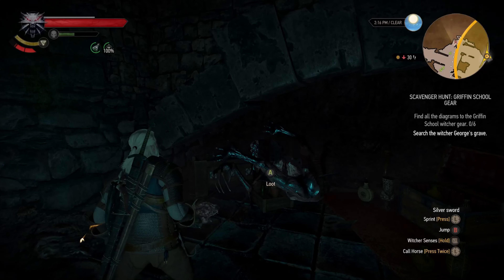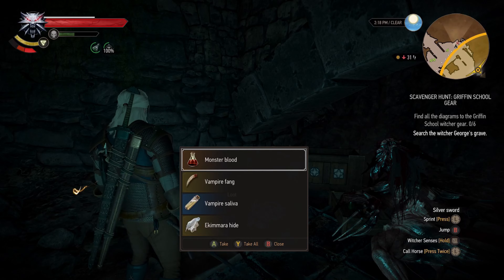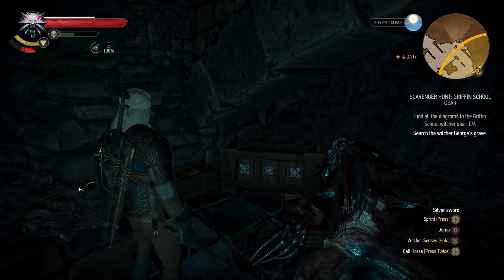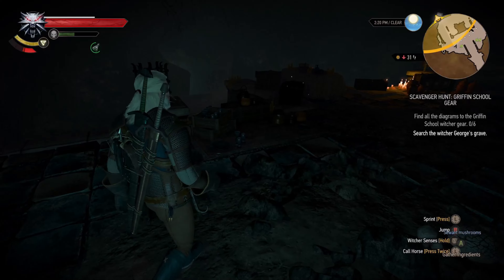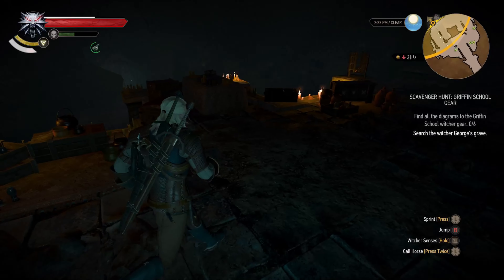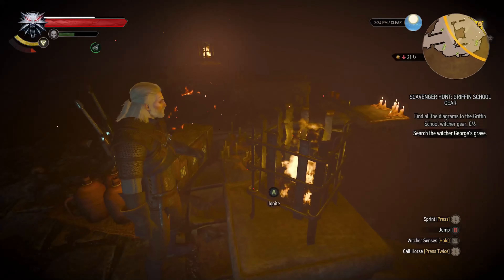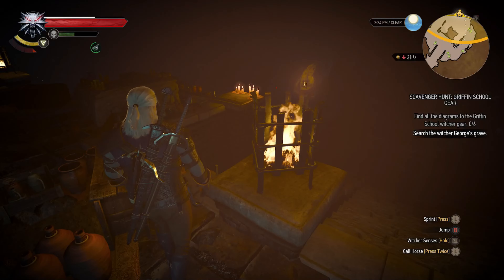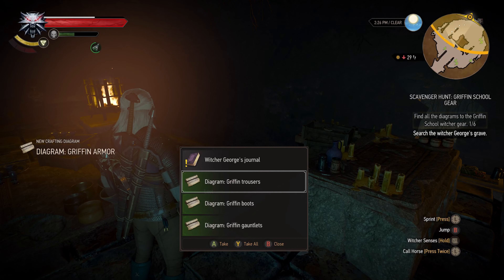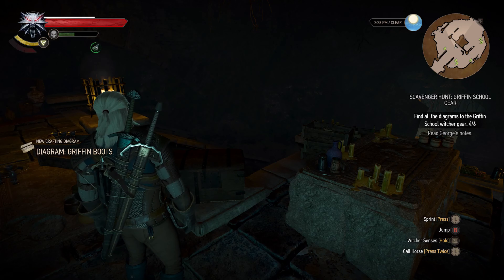Till now everything is going pretty smoothly guys. Let's look around — this is Witcher George's grave. Witcher gear is here somewhere. Now I am out of Cat Potion, let's light up this place. Hello, this is the one — Griffin's armor, trousers, boots, gauntlets, and of course Witcher George's journal. Griffin steel and silver sword diagrams are not here.